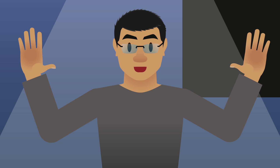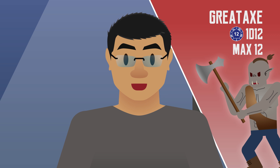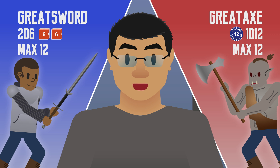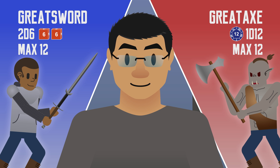You RPG players out there think you are good with your numbers? Well, let me ask you this. In D&D 5E, Great Axe does 1 12-sided die of damage with the potential of causing a maximum of 12 points of damage. Greatsword does 2 6-sided dice of damage and also has the potential to cause a maximum of 12 points of damage. Ignoring any ability modifiers and features, can you tell me which one is better? You can find out after the intro, because this time we are going to talk about Dice Probability.